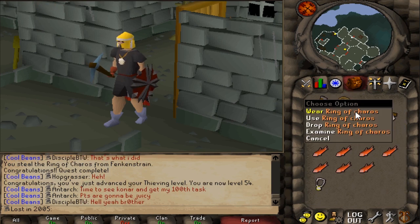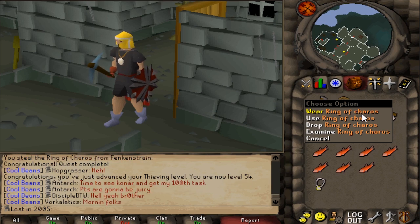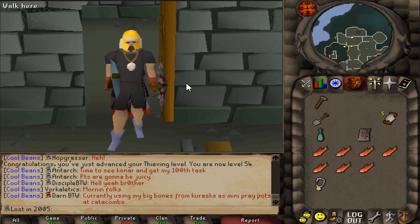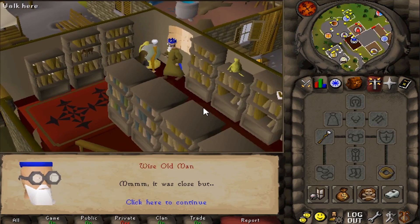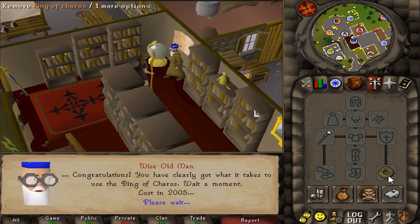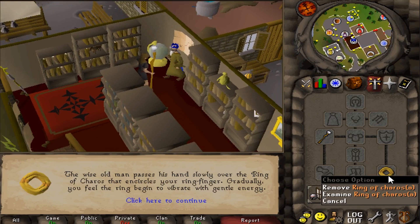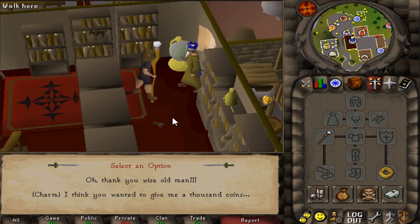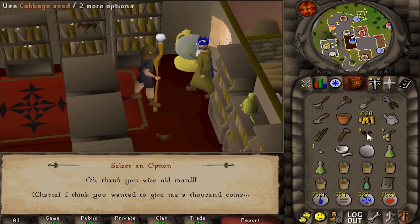I need to activate this ring by doing the Garden of Tranquility quest. If I have to do it, it's not the worst thing because to complete 2005 I'll need to do that quest anyway. I decided to just do Garden of Tranquility, and literally a few minutes into the quest it's already enchanted. As much as I want to do the testing, I'm going to finish this quest now since I've got all the materials.